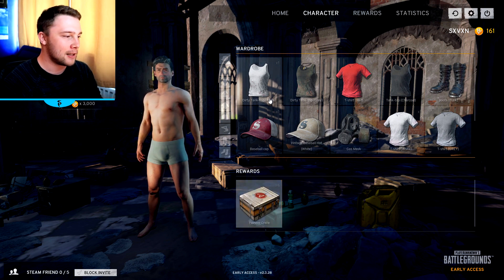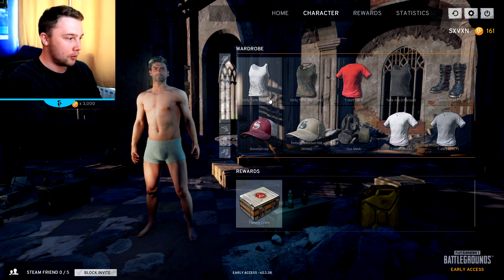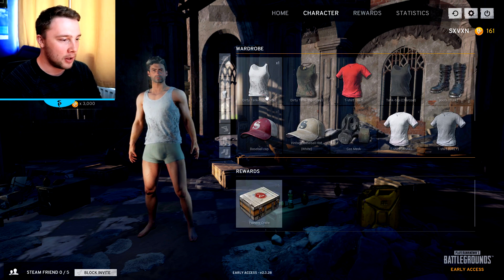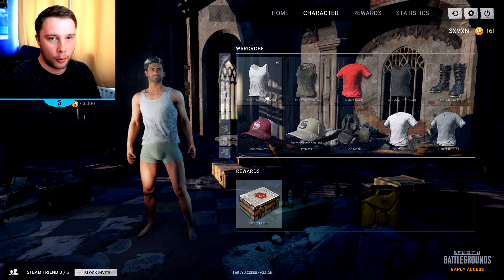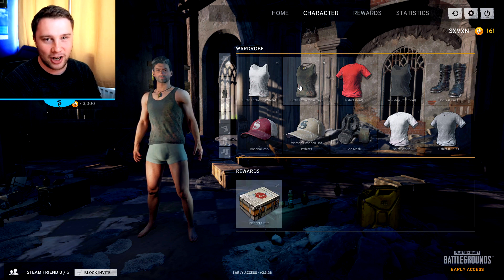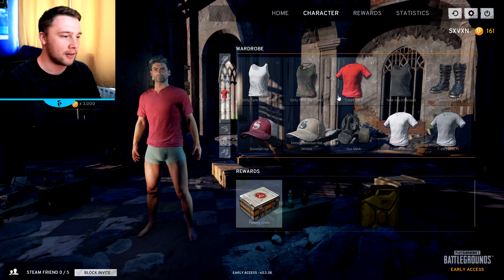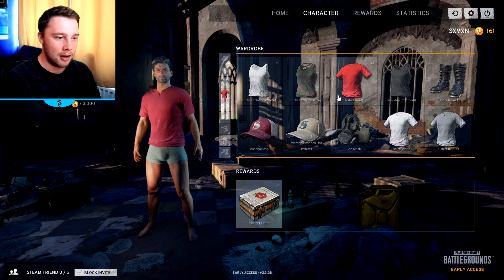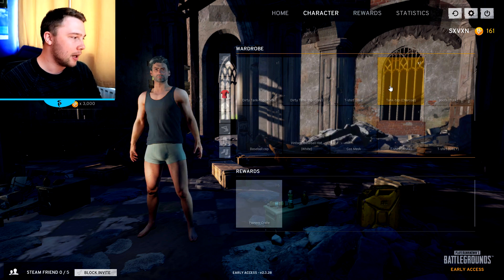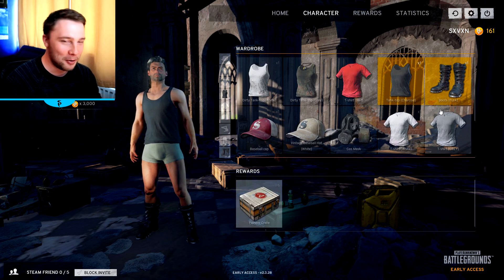These are the things I want to show you first of all that I've already got — some of the standard things you get. We obviously have a dirty tank top, pretty bland, but obviously you can go in a game and pick this up on the floor. Then there's a version of it a bit dirty, from obviously rolling around in the mud. We've then got the red t-shirt, which was actually I think the first thing I ever got from a crate. I was like, well actually it's okay, but in the grass it's just gonna stand out — ideally you'd get some camouflage. Then we got another tank top, charcoal.